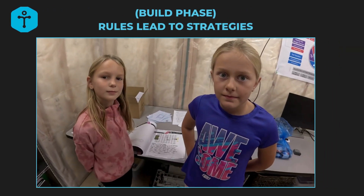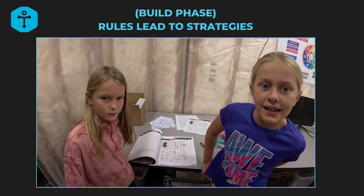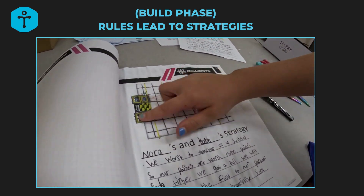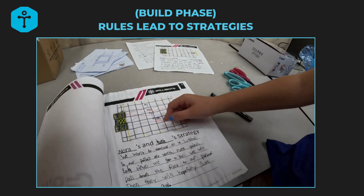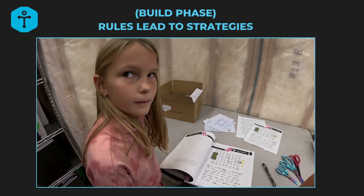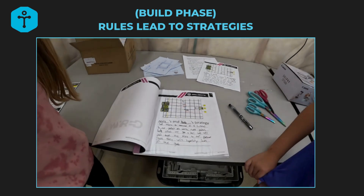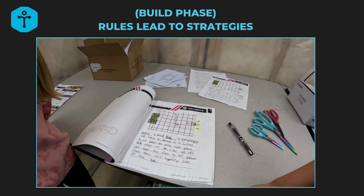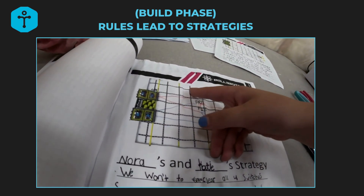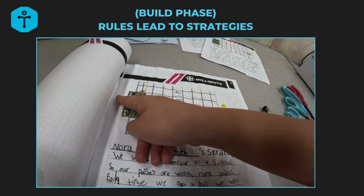Next, Nora and Katie share their teamwork match strategy: clear all four switches so that when you pass and score goals, it's worth more points. I ask what might be the hardest part about clearing those four switches. They say if you shoot, it might be harder to get the ball in the top ones, and if it goes too hard it could go over and out of the field.